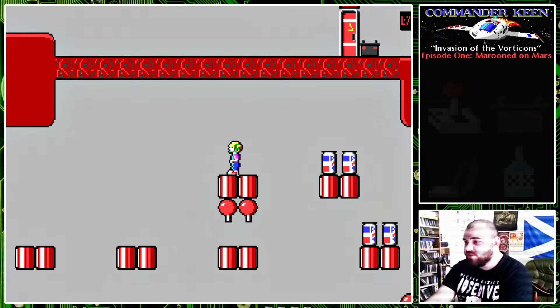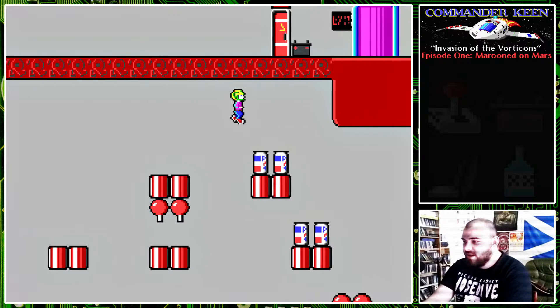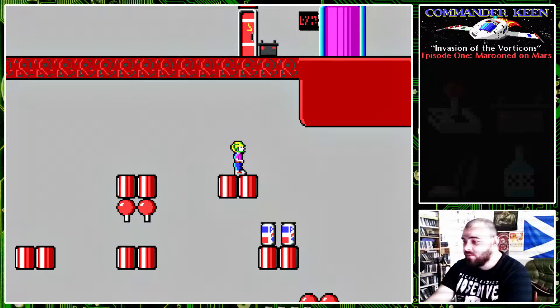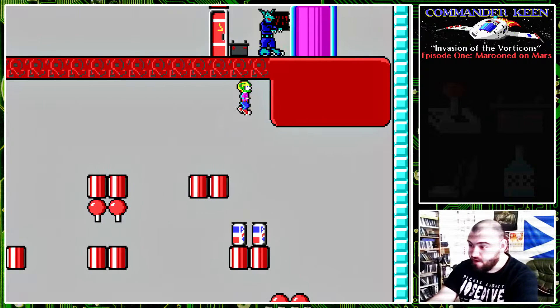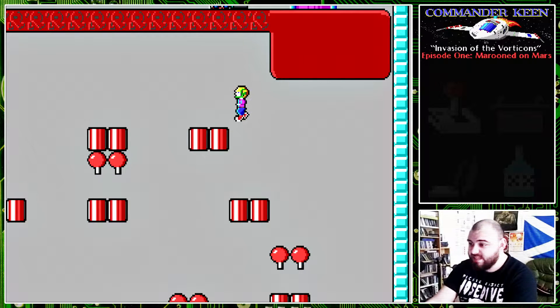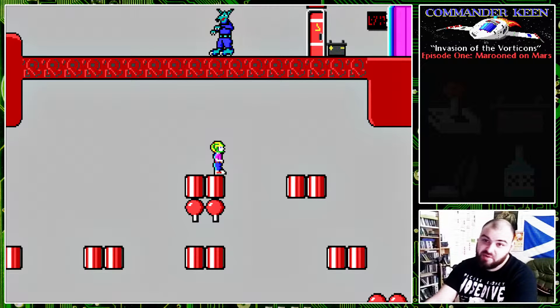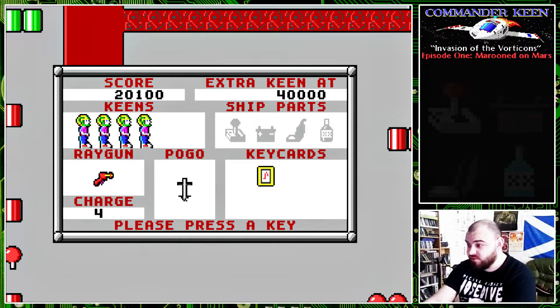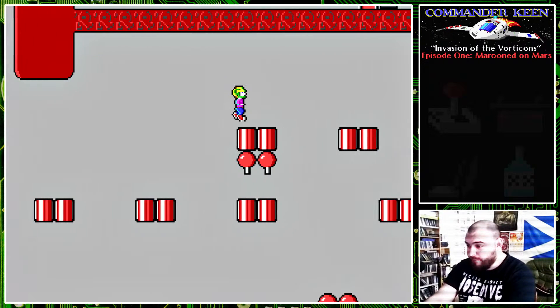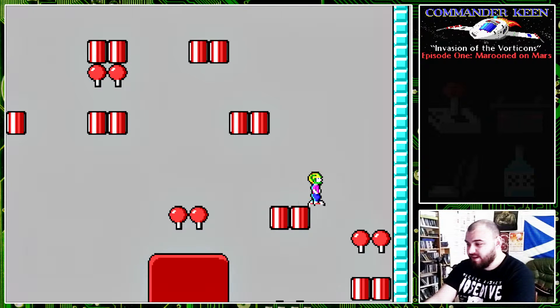That guy up above us there — that is a vorticon. And you can see up there as well, there is the car battery. That's one of the parts we need to get our ship fixed, so we're going to need to get past that vorticon to get to it. That strange sound you might have heard — that was us collecting an extra life. We must have just crossed over the 20,000 points threshold there, so we picked up an extra life. That's always handy.